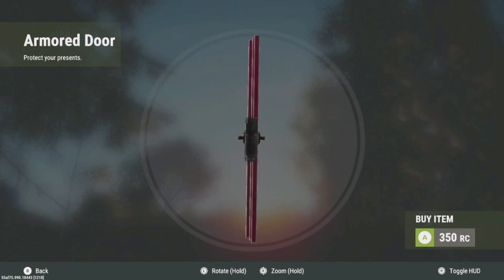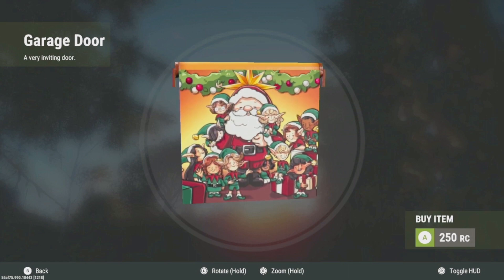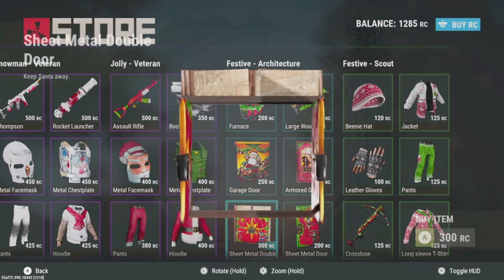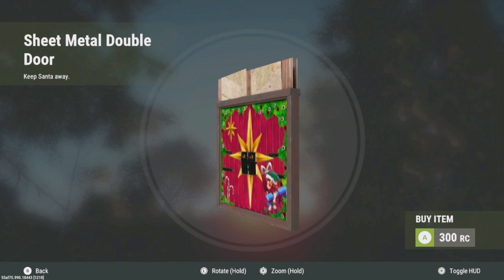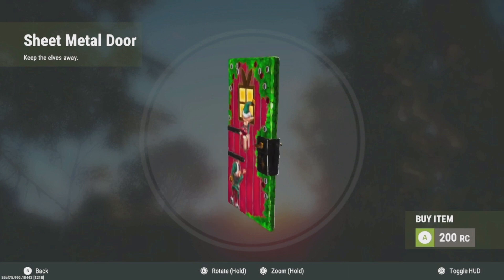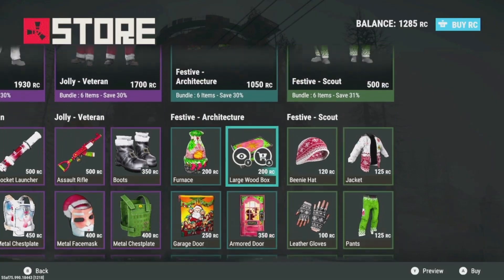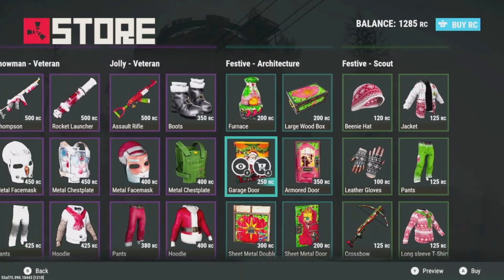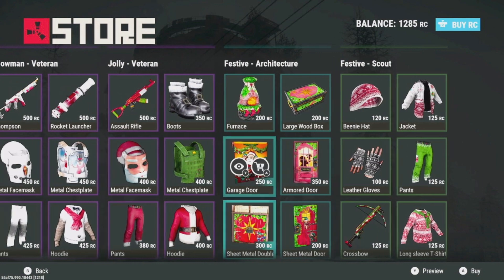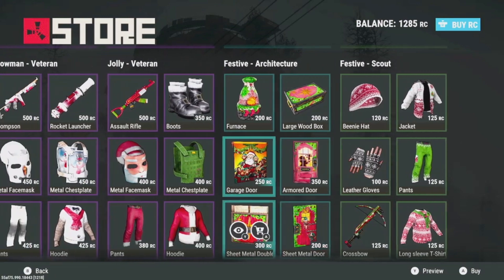This is the armor door — I do like the armor door. The garage door's pretty cool too. Halloween and Christmas are the best holidays, especially for getting skins in the game. Overall the architecture set is pretty good, it's not super expensive. I do like the furnace, and if you don't have an armor door, that's not a bad one to get. I probably won't get the full set — I'll probably just get the furnace, or maybe just get it all because it's Christmas.